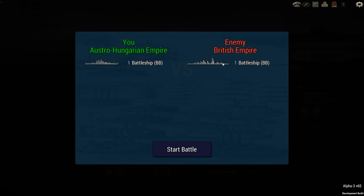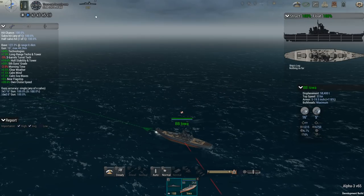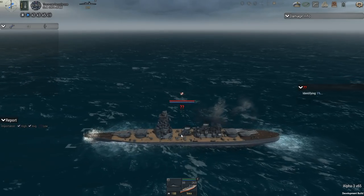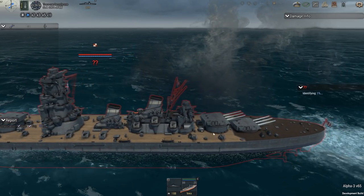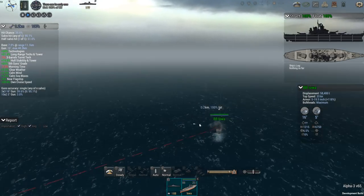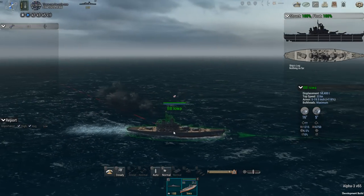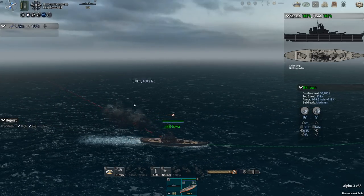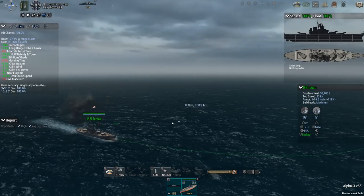I can already see it — it's not even too far away — and it can see me. What I've found to work best, especially with the more recent update, is to just go bow-in to the enemy, making your profile as small as possible. Especially with all this armor from the Iowa, let the turret armor take the hits while pushing into the enemy. The AI at range doesn't really seem to want to go anything less than broadside, which works perfectly for me.